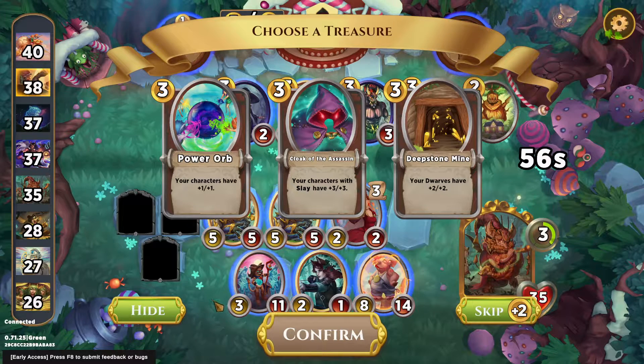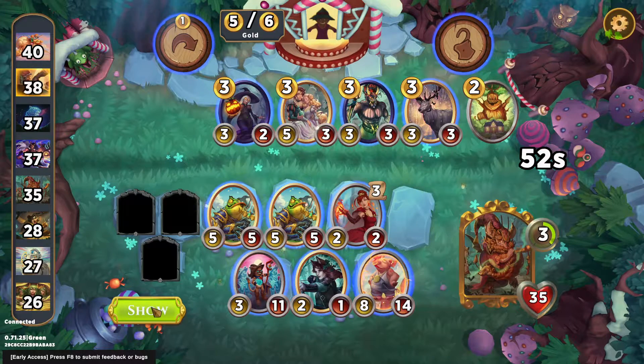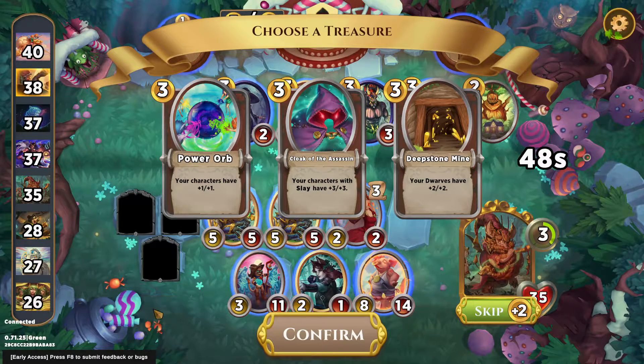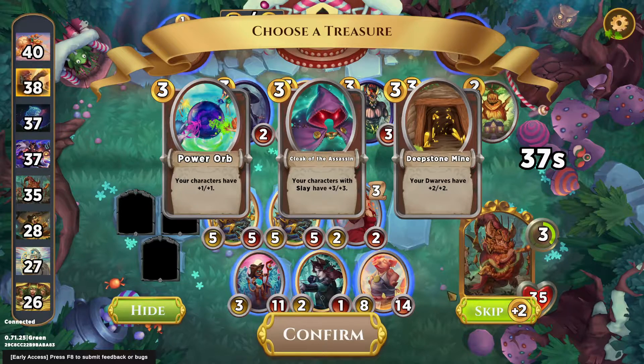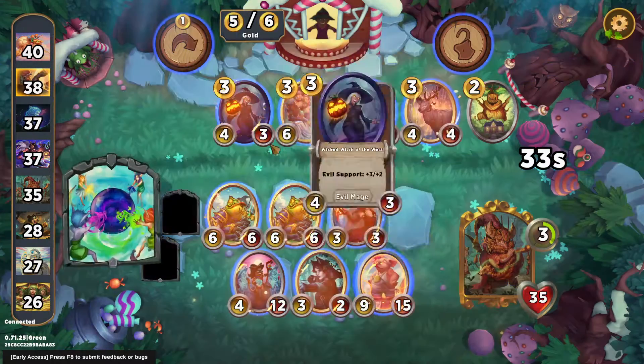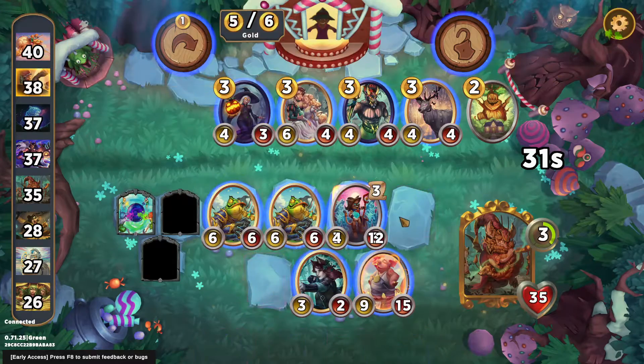We can work with Slay, or probably Power Orb is going to be the pick here. I don't have any characters with Slay and I'm not offered any of them. I don't love Cloak of the Assassin, but if I've got a bunch of Slay characters already, I'm usually decently happy enough to just pick it up as a Power Spike. I'm just going to end up with the Power Orb — not the best, not the worst.